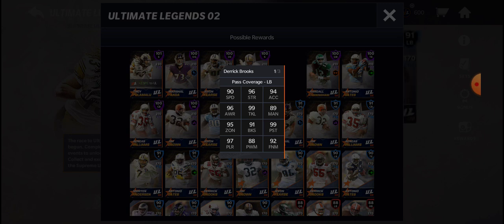Next up, we have 89 man coverage. For a linebacker, this is amazing. But that's nothing compared to his stellar 95 zone. He's a great pass coverage linebacker, as the card says. 89 man, 95 zone — this guy is going to be a shutdown in his zones.